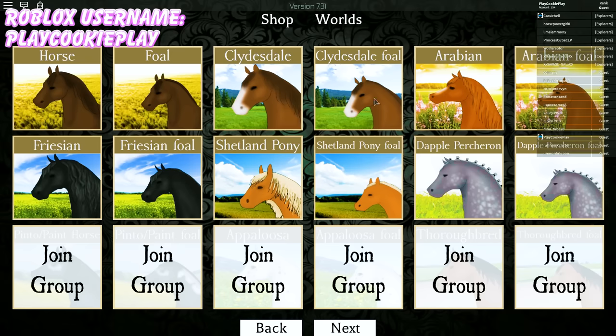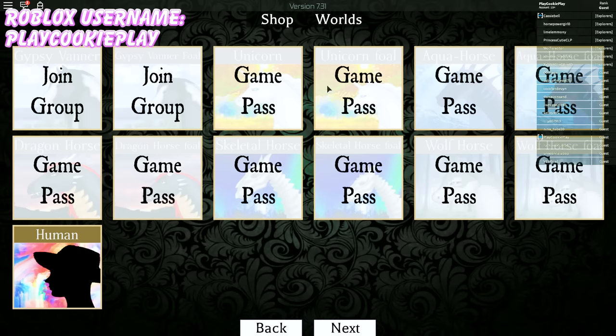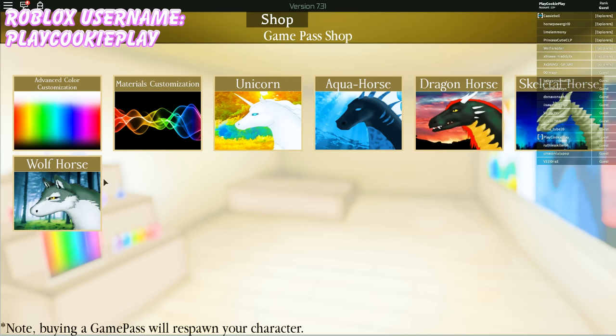So horses, foals, Clydesdales, Arabians, Frisians, Shetlands, Dappled Pertron. You have to get a game pass to be a unicorn foal! Oh, there's a wolf horse! Dragon horse, skeleton horse, aqua horse. I totally want to try out the wolf horse and the skeleton horse — those seem so cool. Okay, we're going to get the wolf horse.